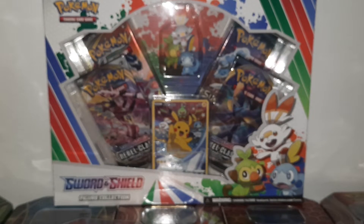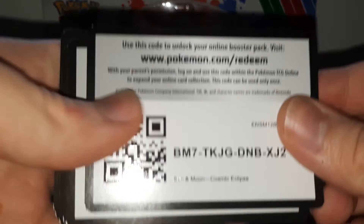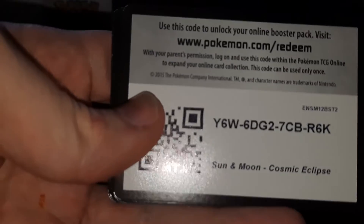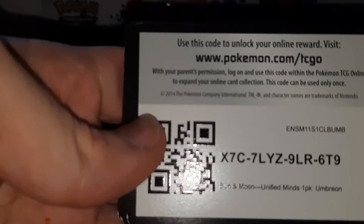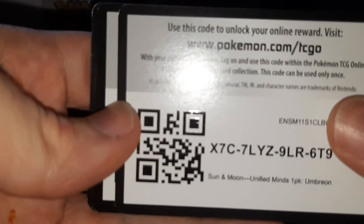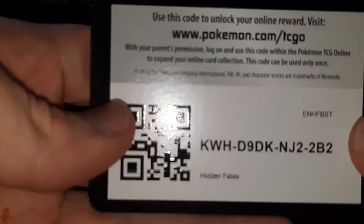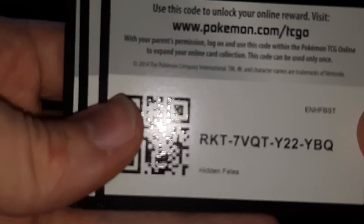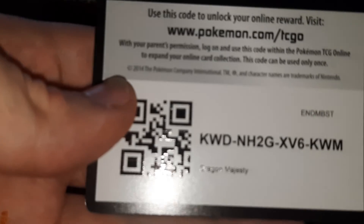Here are the bonus codes: Cosmic Eclipse — Melmetal one-pack blister, Cosmic Eclipse. That Umbreon is normally a non-holo but they made it holo for this promo, which was nice. Hidden Fates — three Hidden Fates codes. Dragon Majesty and Dragon Majesty as well.